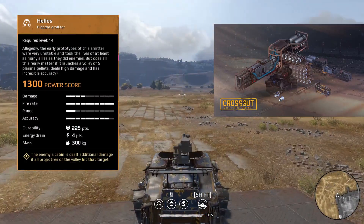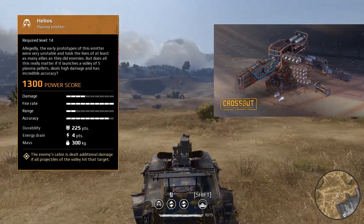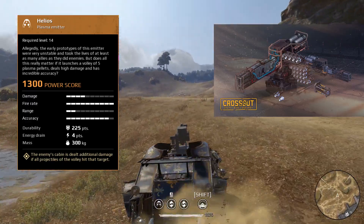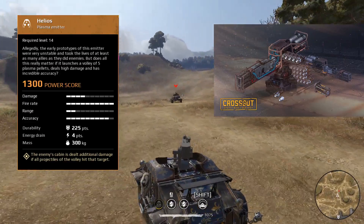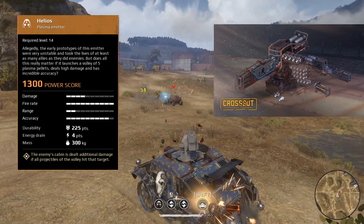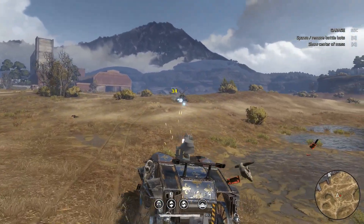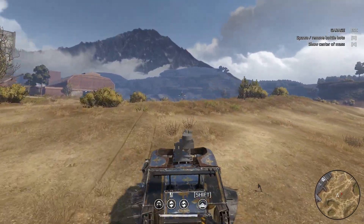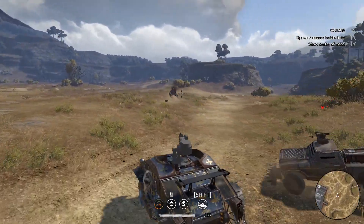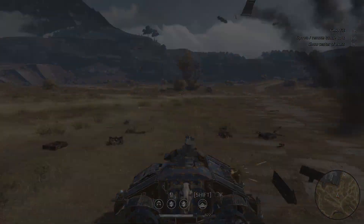First thing is we've got Helios, a Legendary Plasma Energy Weapon. 225 points of durability, 4 energy, mass of 300 kg. It's got an interesting perk in that if every projectile hits, you're going to get a damage bonus. But you have to have every projectile from a burst actually hit the target to get that damage perk. You can see they haven't quite got the textures done, which leads me to think we're still at least a week or so out from the Knight Riders event.